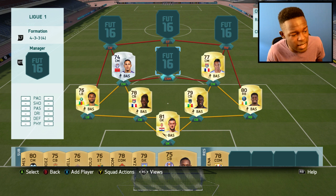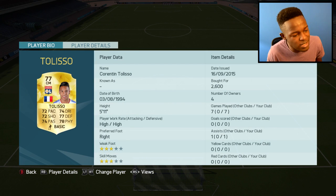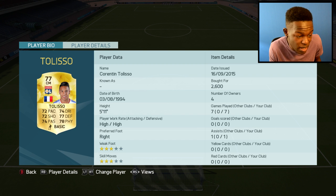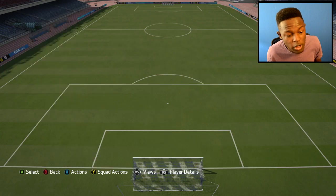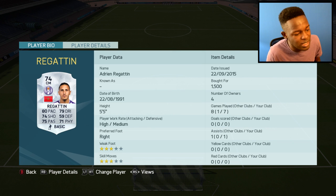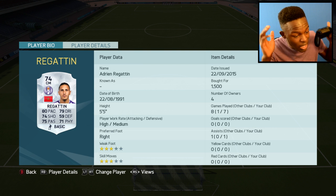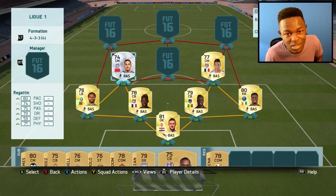In central midfield we have Raggotin and Toliso. These aren't the highest rated of players but they both look decent. Toliso has 72 pace, 74 dribbling, 74 passing, 78 physical, and 77 defending — pretty good stats. He doesn't have a stat lower than 70, which is always good to see, and only cost me 2.6k coins. Raggotin is an OP-looking silver card — 80 pace, 79 dribbling, 74 shooting, 71 passing, 71 physical. A lot of well-rounded stats, and cost me 1.5k coins, which is worth it for how good he plays in game.